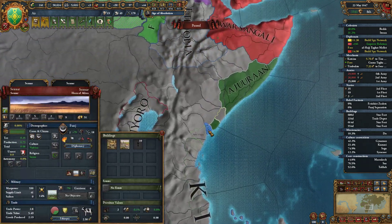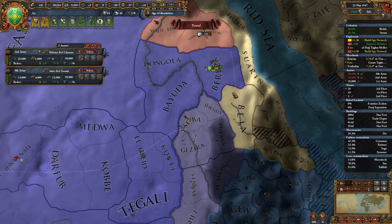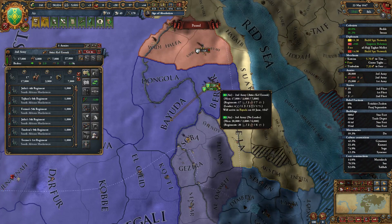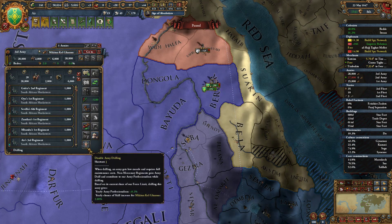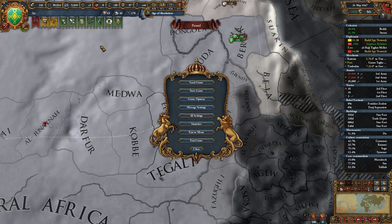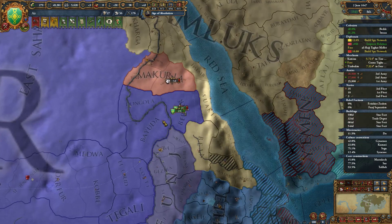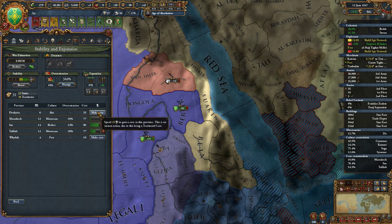We can probably start that fairly comfortably. I stacked up these guys here so I could do a split and rebalance. We'll assign a leader, and one of you is going to keep drilling while the other one goes back to rebel busting for now. Our alliance with Tlemcen is breaking — most likely it's because they're allied to people I have rivaled, and that is fine.